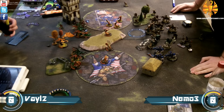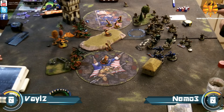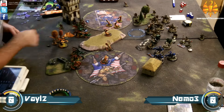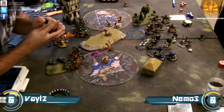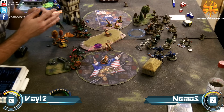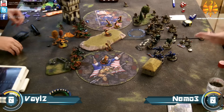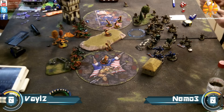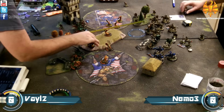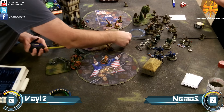Dynamo is going to get a turn of shooting into the Legion army, potentially with Nemo's feat, getting tons of damage out. The Storm Lances are also pretty effective guns — with Latimer in command range, Storm Lance guns are base POW 14, and then with Nemo's feat it's an additional die of damage, essentially boosted damage rolls.